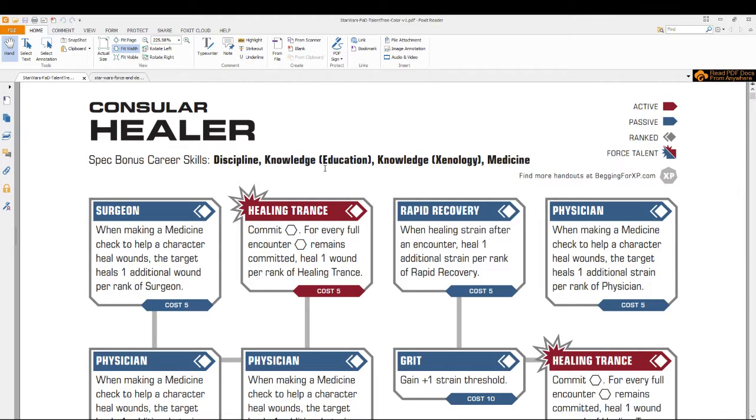So the first thing you do: choose your class. That class gives you six class skills, and you're going to take three of those and put one rank into them. Next, you're going to choose a specialization. Your specialization gives you some additional class skills as well as your talent trees. Say you chose the Healer specialization for your Consular — you gain Discipline, Knowledge Education, Knowledge Xenology, and Medicine. Some of these you already had, like Discipline and Knowledge Education, but it doesn't mean it's like a double class skill or anything.